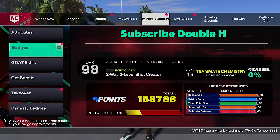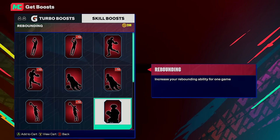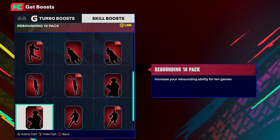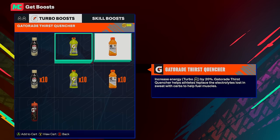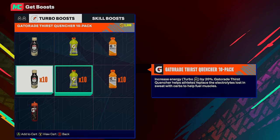Another thing we have to talk about is boosts. I wouldn't personally waste VC on ball handling boosts - I don't really think that helps much. But Gatorade boosts - I know it's expensive - if you want a little extra stamina when dribbling and don't want to waste too much VC, only buy the middle green boost. That will help you the most, but if you have extra VC just buy all of them.